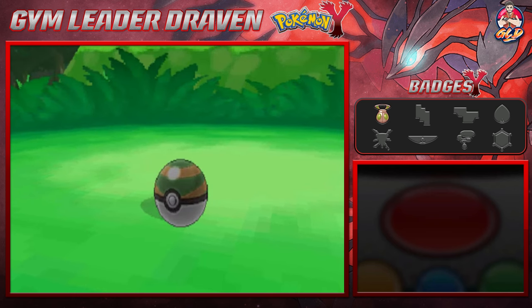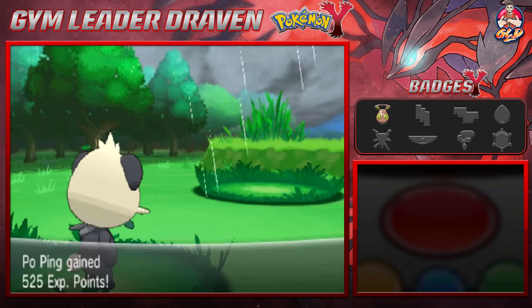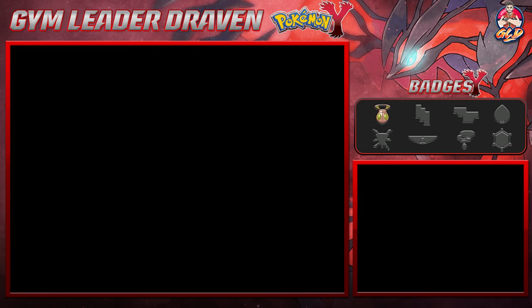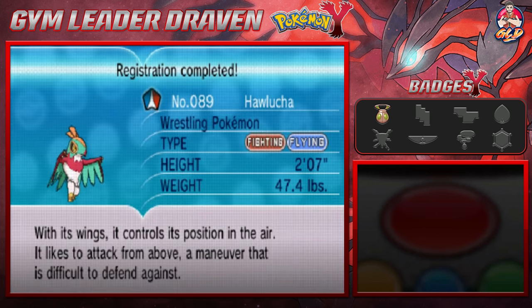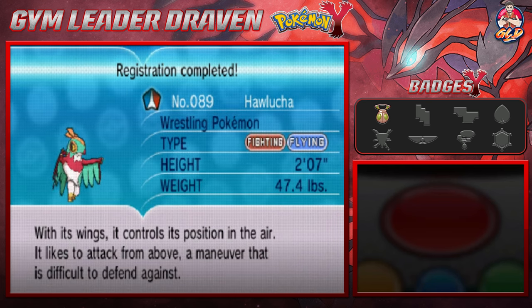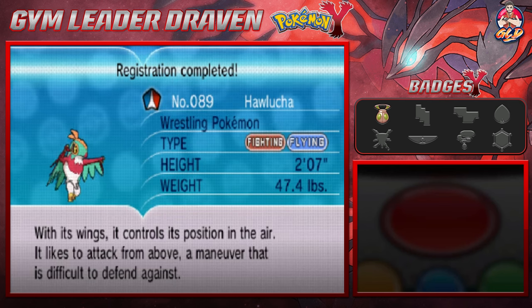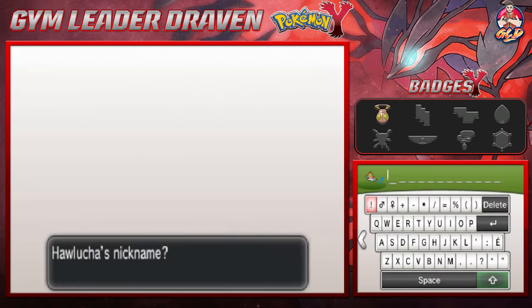Hawlucha isn't too far down on levels, so here we go — one, two, come on three — and there you go, we caught ourselves Hawlucha! We're growing levels and capturing Pokemon. Here is our newest team addition: Hawlucha, the Fighting/Flying Pokemon, the Wrestling Pokemon. With its wings it controls its position in the air and likes to attack from above, a maneuver that is difficult to defend against. We're nicknaming this Pokemon after a pretty funny movie — shout out to Jack Black — we'll name you Nacho.